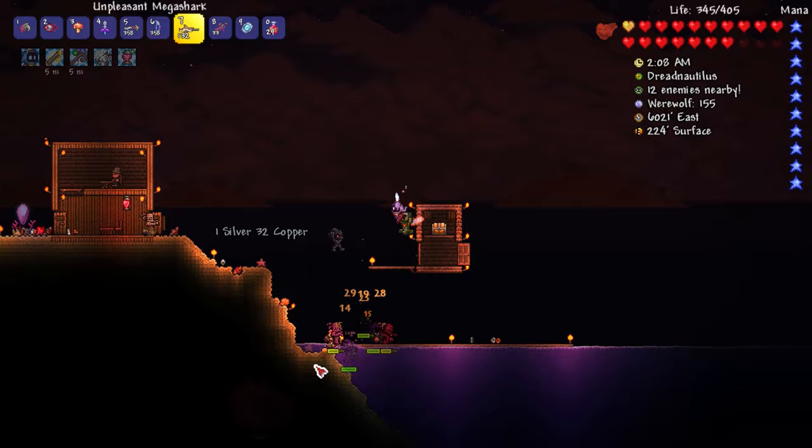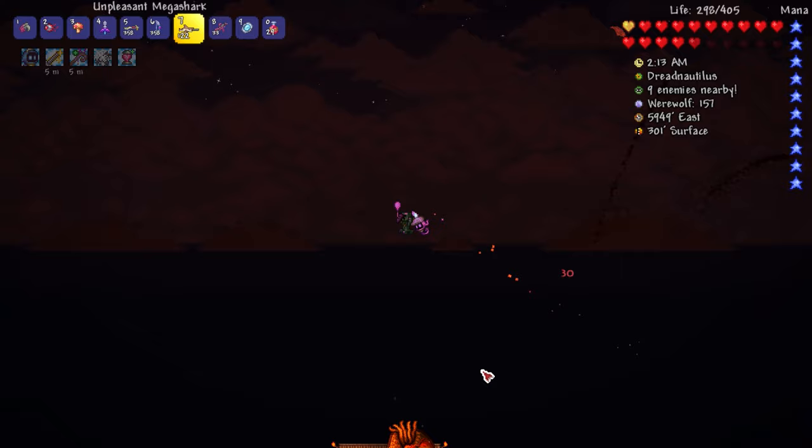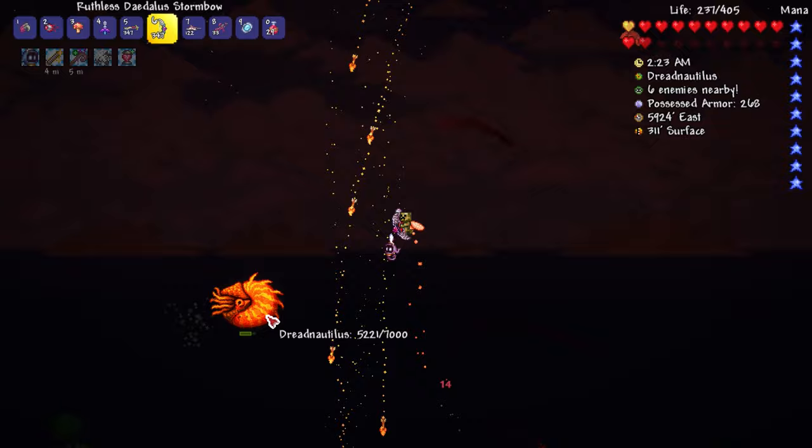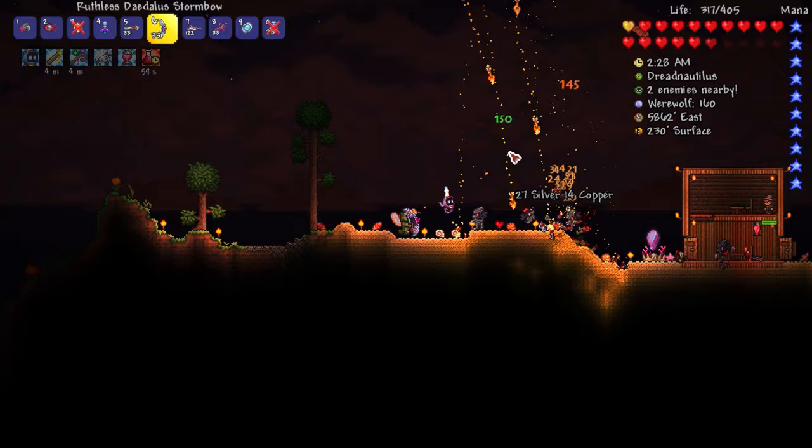Where is it? There it is - it's like in the ground. There it is, it lowered its defense, it's like spitting blood at us. Let me get it with this. Oh no, it's circling around. Hit it with the arrows there - let's try the Daedalus Stormbow. Oh nice, it's spinning now - definitely don't want to be near when it's spinning. Let's get some healing going - boom.